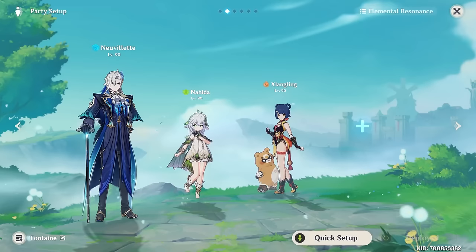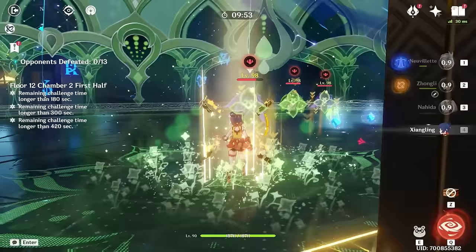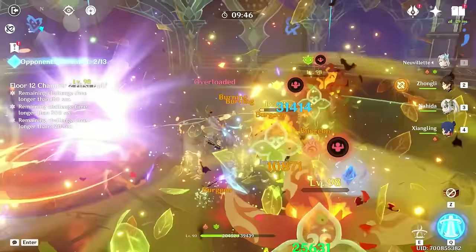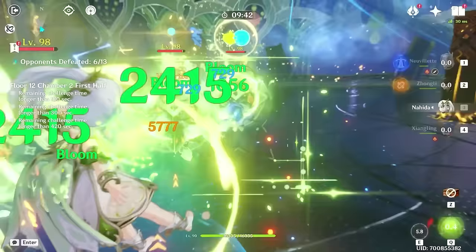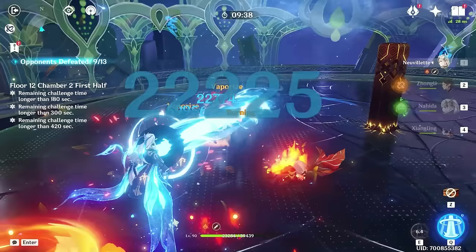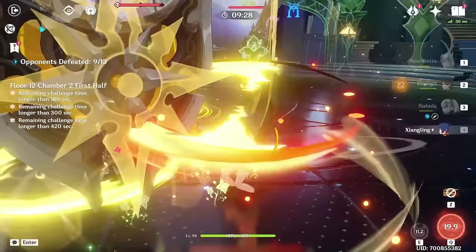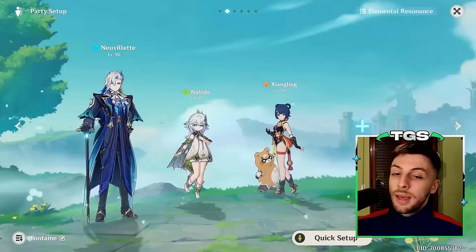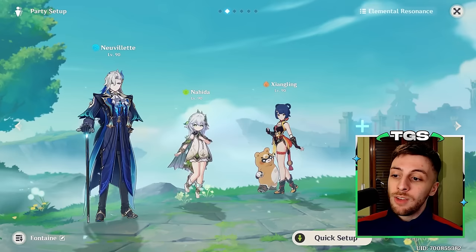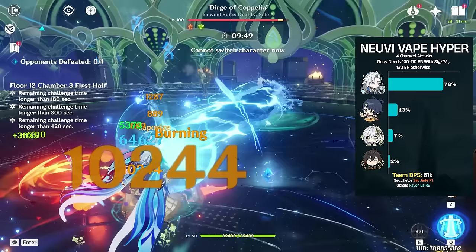My favorite non-Furina team is Vaporize, specifically Burning teams with Xiangling and Nahida. Many people underestimate Xiangling's Pyro application — with Pyronado alone she can apply Pyro around 14 times in 15 seconds, and with Guoba on top it becomes even more, which is nearly unparalleled for this role. Combined with a great Dendro applier like Nahida, you can proc Burning very frequently, making Vaporize quite consistent. The results are amazing — his personal damage on these teams can even surpass what he does on most Furina teams.